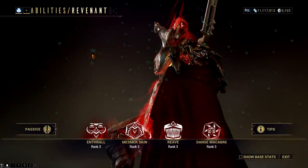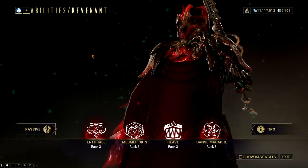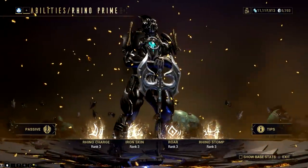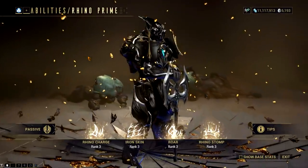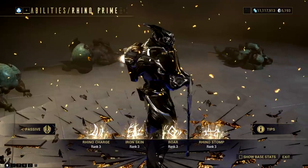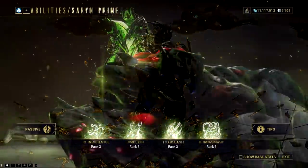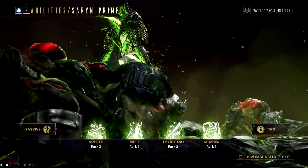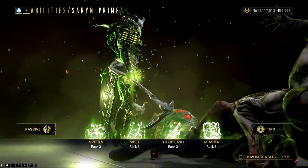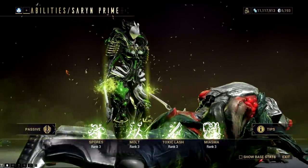They might change a couple of things on this ability to make it work for other frames. Next is another head-scratcher: Rhino. Rhino's three abilities are somehow signature moves for this frame, however we could end up getting Charge or Roar. If I were to pick, then definitely I would choose Roar. Rhino Charge doesn't do much if we put synergy into context. Now Saryn will be donating her ultimate ability to other frames as announced by Digital Extremes staff. It doesn't do much other than crowd control, but I'm seeing great potential for speed builds.